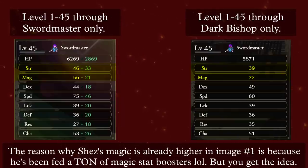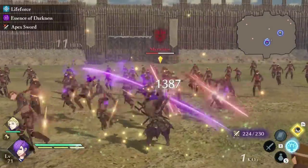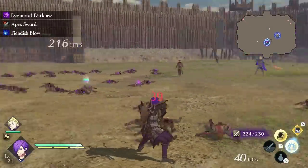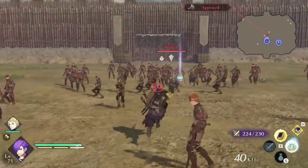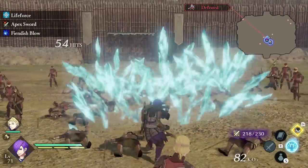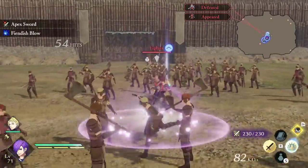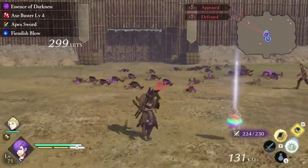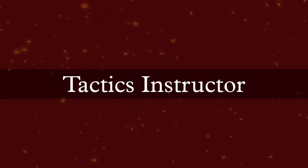It's really useful to optimize a unit's stats to correspond with the class you want them in, and now my Shez has a stupidly high magic stat. It's also worth mentioning that, similar to Three Houses, master classes aren't necessarily strictly better options than advanced classes. Sometimes they are — like Wyvern Master, Dark Bishop, and Gremory — but Paladin has two class gauges instead of Holy Knight's one, and Sword Master has a 30% speed growth modifier versus Mortal Savant's literally 0%.